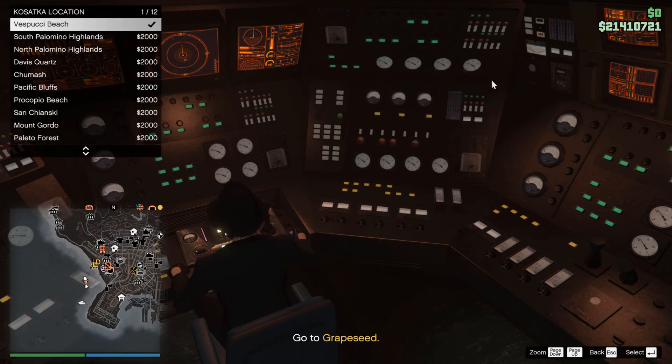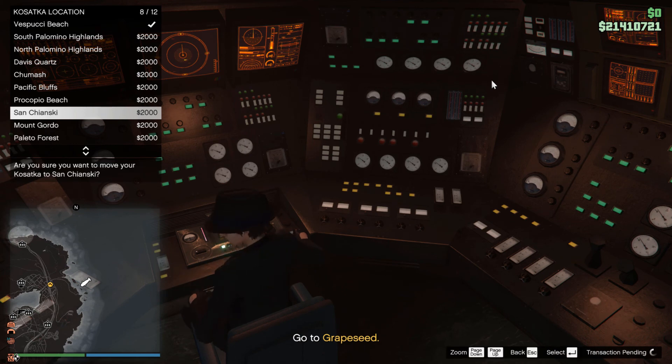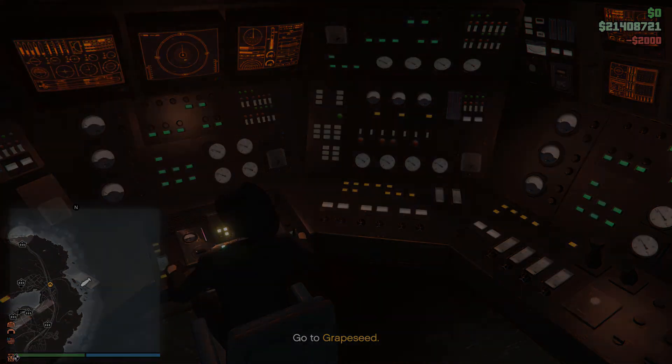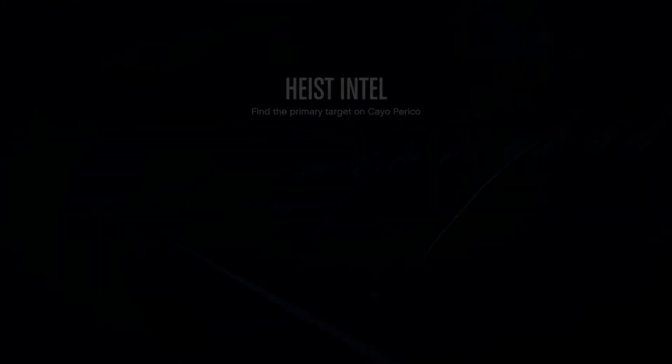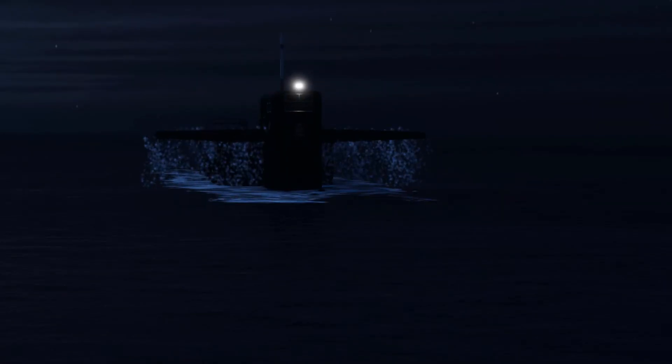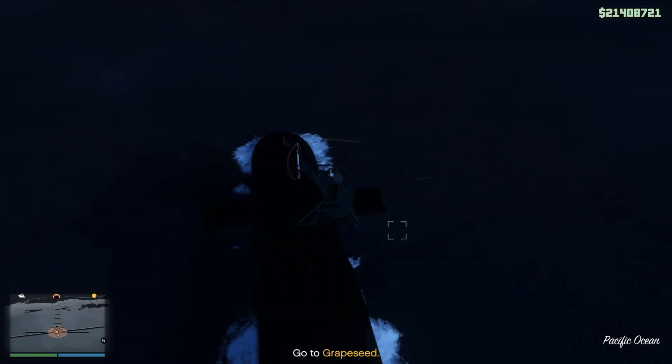We start out with the heist intel. Always make sure you use fast travel — go over to the driver's seat and pick the one closest to the yellow dot. The thing about the initial aircraft is I think they want to give you the feeling of a really long flight, and they do that by having you fly across the whole island.